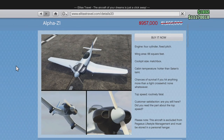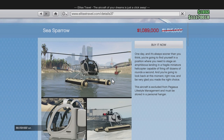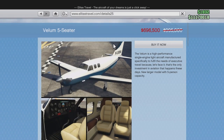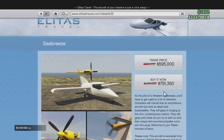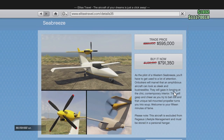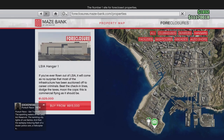For aircraft sales of the week, we have the Alpha Z1, the Ultralight, and the Sea Sparrow all at 40% off. We also have the Vellum five-seater for 30% off on this site, as well as the Sea Breeze at 30% off.